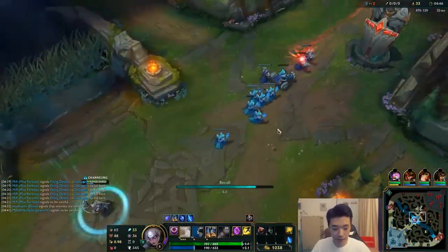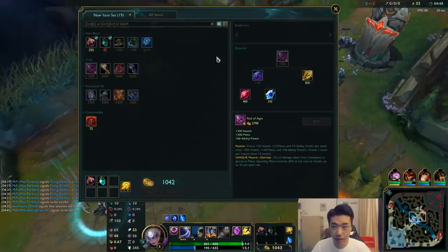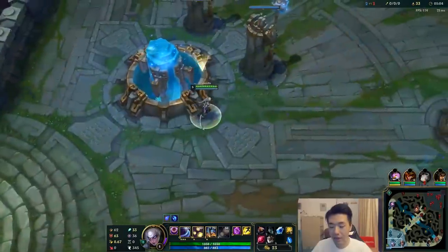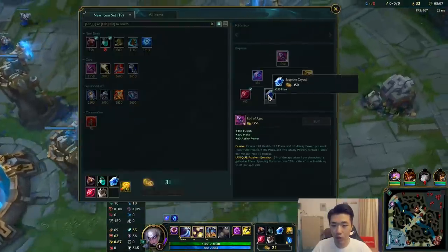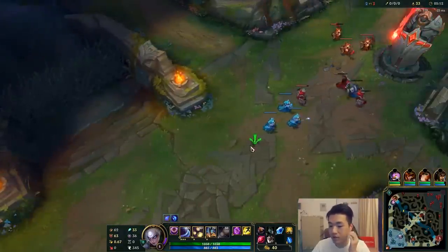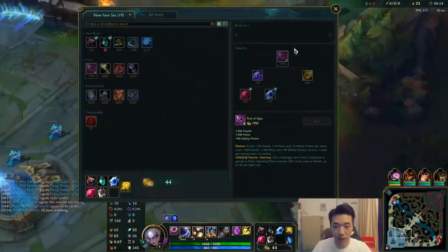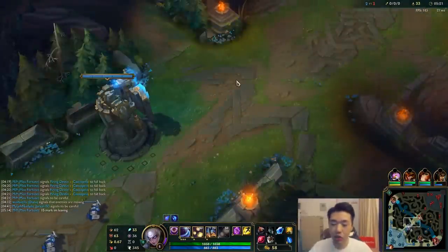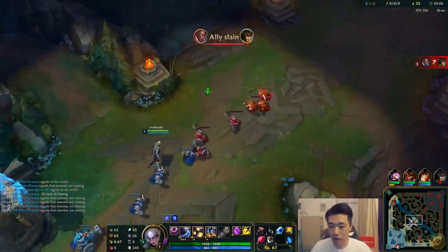We push this in and then we go back. It's a pretty solid first back — 33 CS compared to his 21. I think this is a really good first back. We have our Ruby and Sapphire Crystal along with Cloth Armor to survive his all-in at level 6. Once we come back we should be able to get more components and Tabi's. After that we shouldn't have any threat of dying to Zed and we should be able to start outscaling.